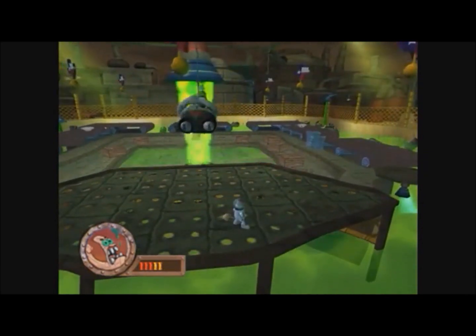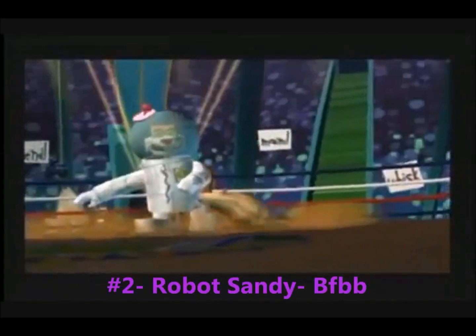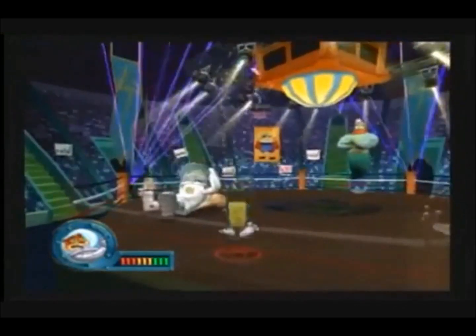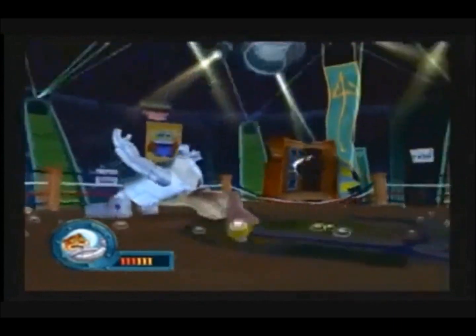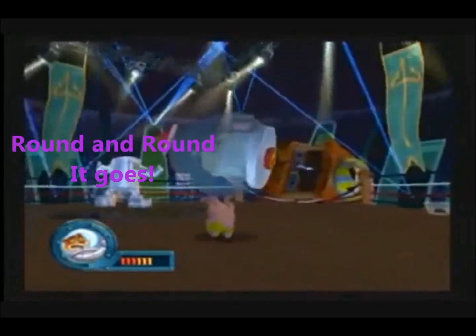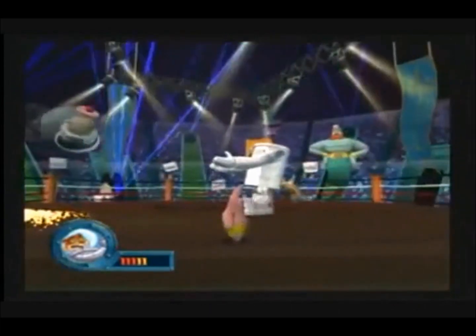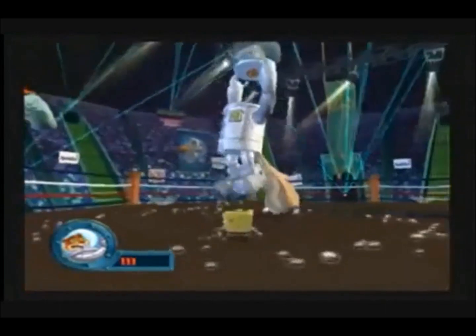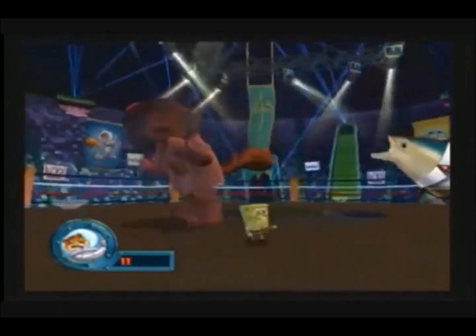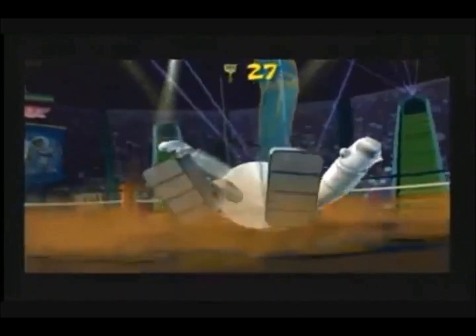Most of the bosses in Battle for Bikini Bottom have three phases, and the best one I think is number two on this list: the Robot Sandy fight. It may be one of the first bosses in the game, but it's so much fun. In the first phase, you bubble bounce the giant robot squirrel by dodging one of its smashes. In the second phase, you play as Patrick, where you literally jump on it, causing its head to fall off, then carry the head to a broken sign and throw it, causing the robot to short circuit. Finally, you bubble bounce to knock the head off again, then bubble bash the weak spot underneath. This fight is still awesome.